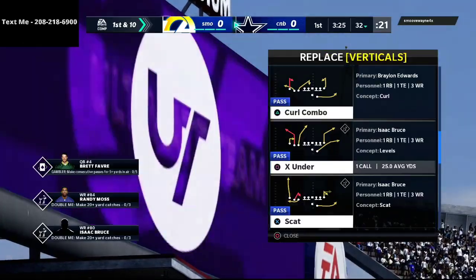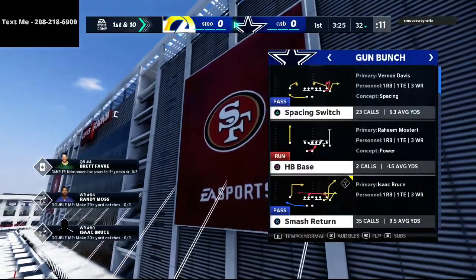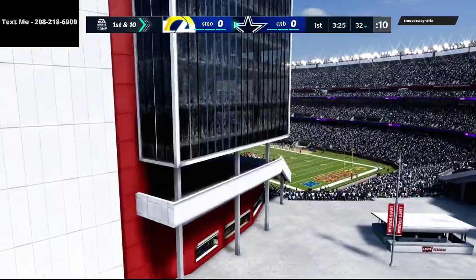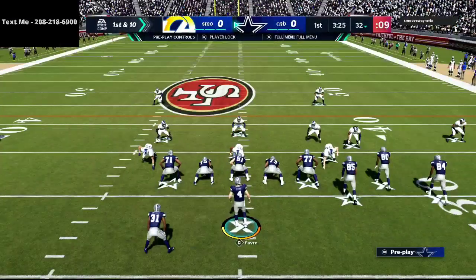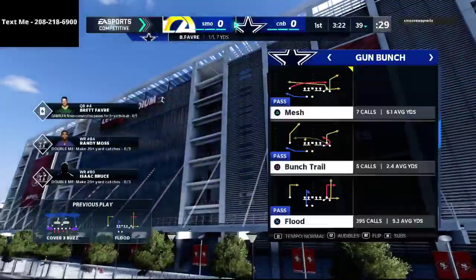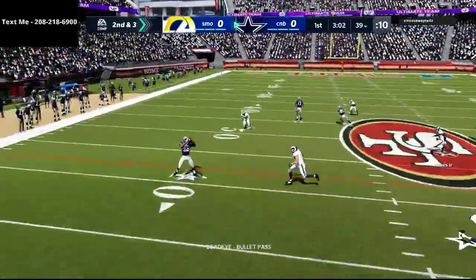On offense I'm testing abilities as well. I have deep out elite on my tight end as well as the majority of my receivers. I am running a 50 out of 50 49er theme team, and I have Brett Favre as my quarterback. I've beefed him up a lot — I put Pass Lead Elite on him, Gunslinger, and also inside and outside Dead Eye so I get basically perfect throw accuracy wherever I go. The quarterback is the most important position on your field, so you want to maximize that.